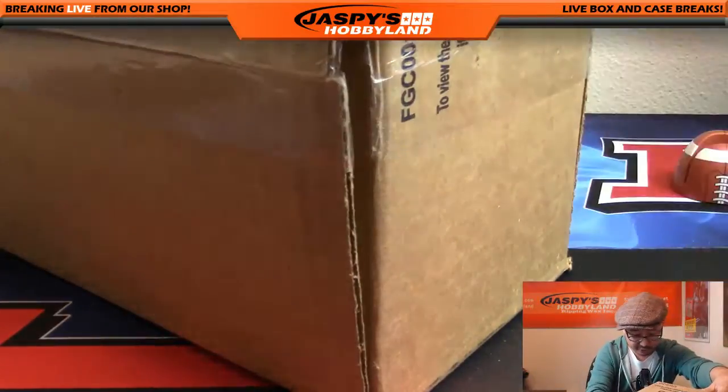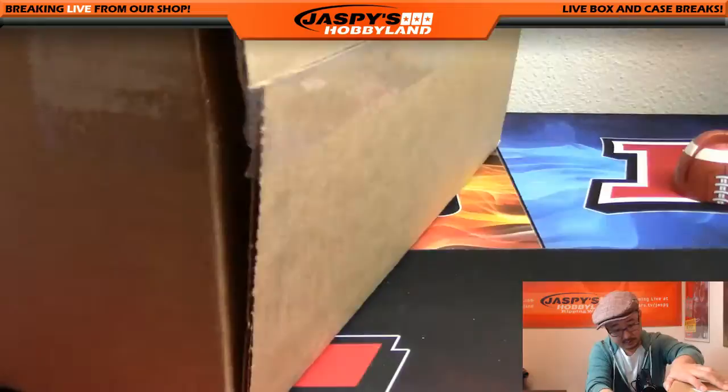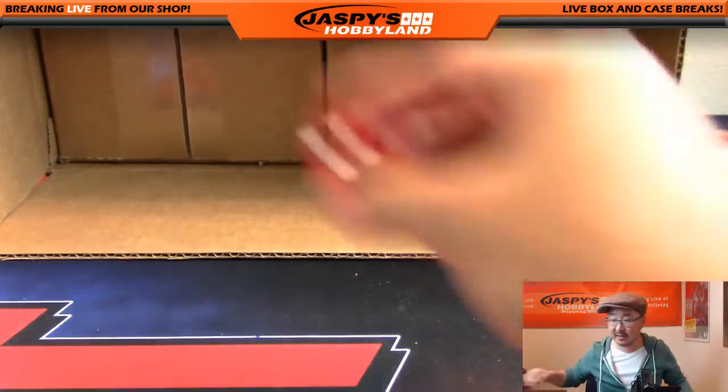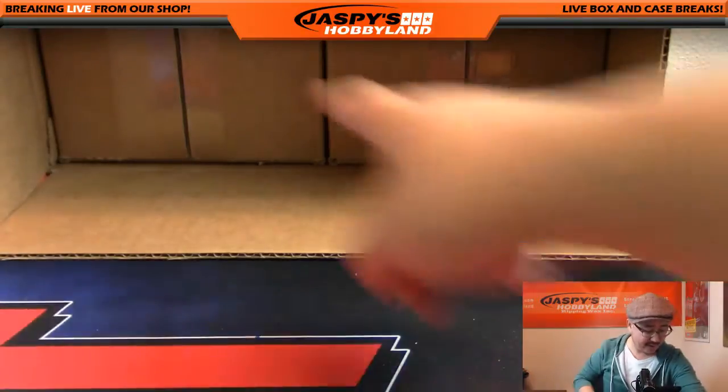All right, so let's open up a fresh Supreme Football case. Left side will be one, two, three on the dice; right side four, five, six, using my Bellagio dice here. And we rolled a five.